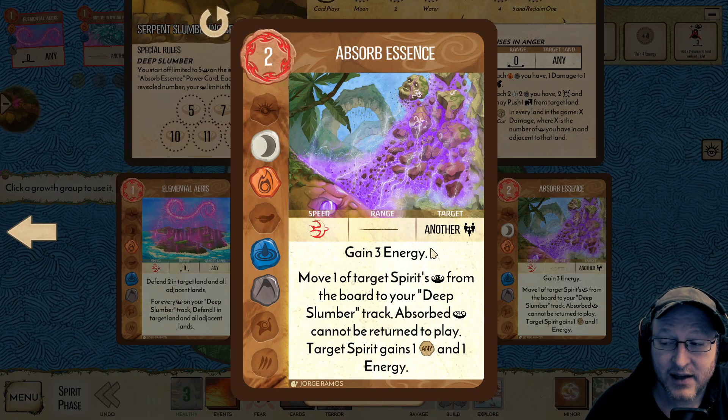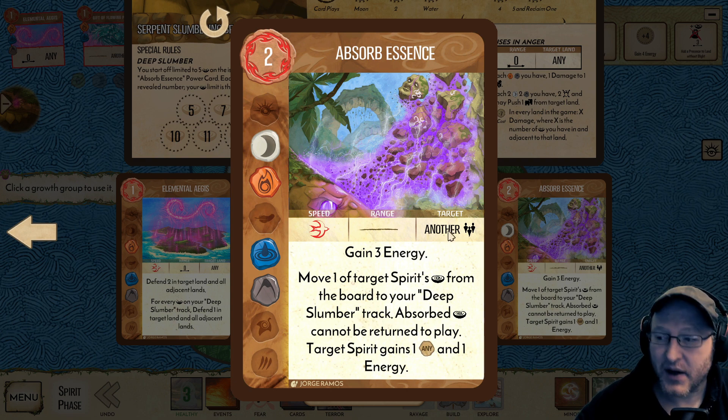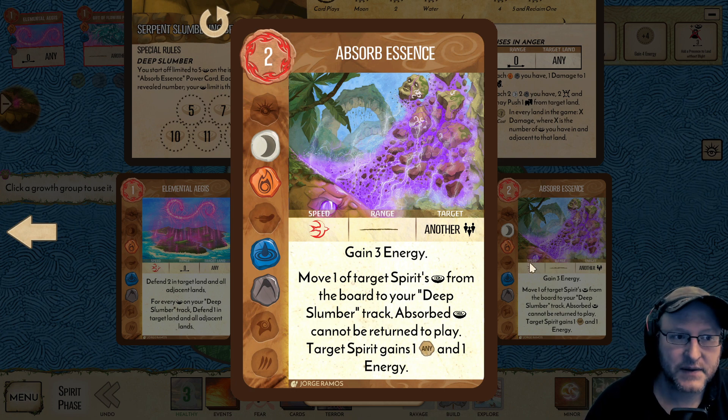You still want to absorb essence as much as possible because it's incredibly powerful. It costs you two energy but it gains you three energy, so you're already onto a winner — it gains you an energy. You also gain another energy here. In true solo, the 'another' can be yourself. So this extra element here is very useful too.